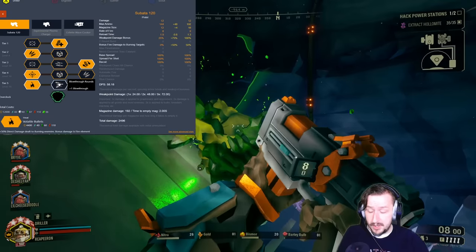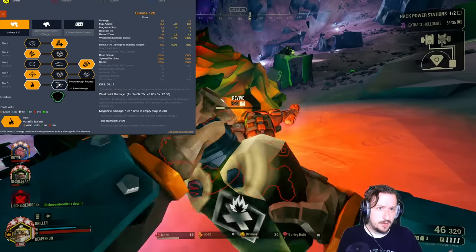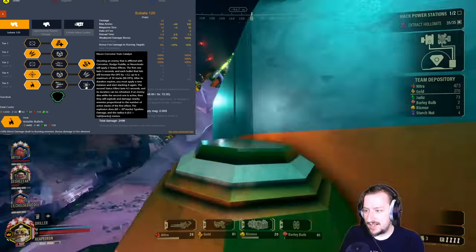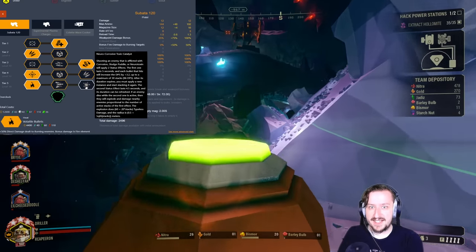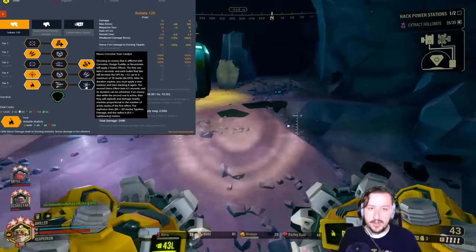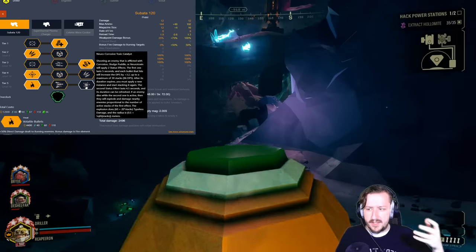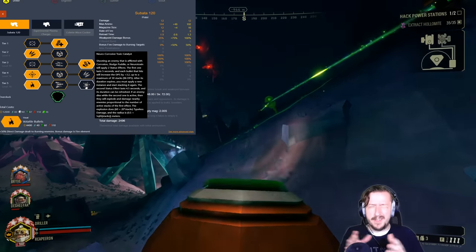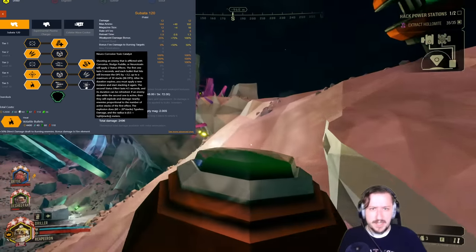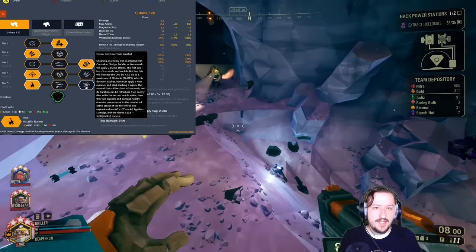The other Tier 5 options are interesting too. Blowthrough Rounds is a very welcomed addition to the new Subata — not a bad option if you want more general value, and at worst the Subata just performs the same. The Neuro Corrosive Toxic Catalyst has a lot more going on: once an enemy is afflicted by Sludge Pump or Neurotoxin — whether from yours, a teammate's, a grenade, or an overclock like Neurotoxin Payload — if you kill the target with the Subata within a certain time, the enemy pops and deals damage to everything around it. Useful for crowd control, but you only have four Neurotoxin Grenades, so the Sludge Pump is the more reliable trigger.